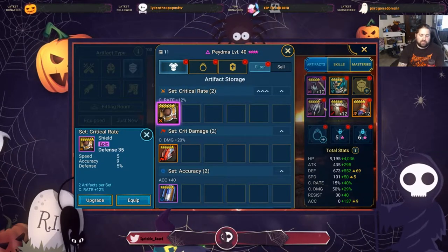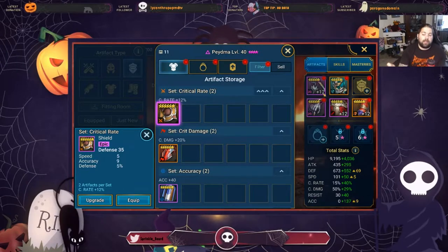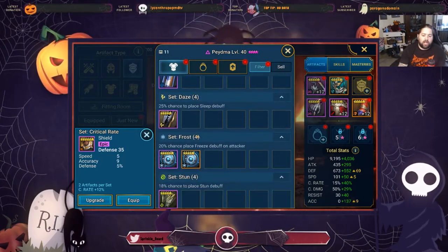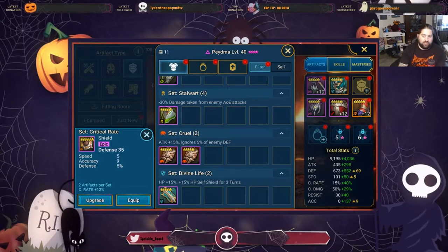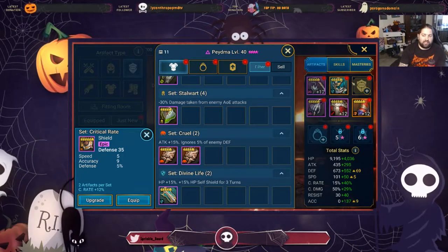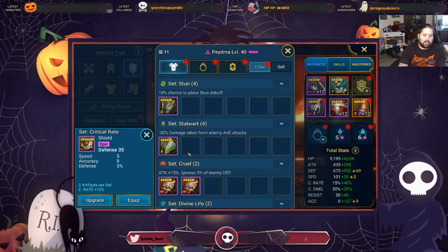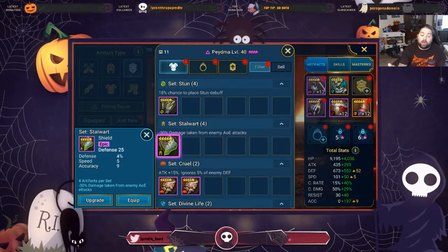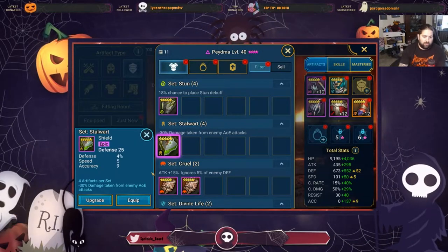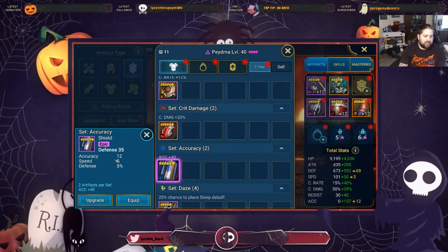I don't have any set bonuses I care about right now. That's a big thing I want to stress — where I'm at in the game, I care more about main stats being in the right place, and the more I play I can worry about set bonuses later. Hypothetically, if I found a shield from the Destroy HP set, I'd know to farm that area — probably Dragon — and try to get a four-piece set. I don't try to force it where I say Piedma is a defensive champion so I'll only equip her in Stalwart, because that'd make it so hard to get the right pieces to reach 100% crit rate.